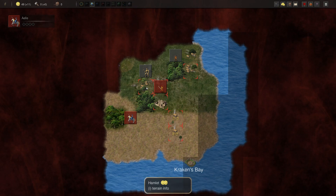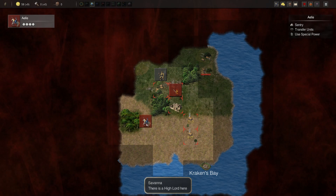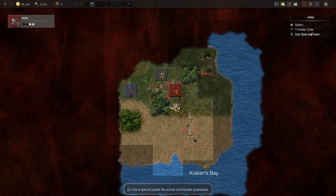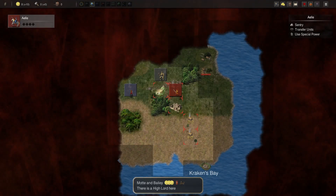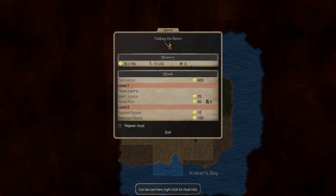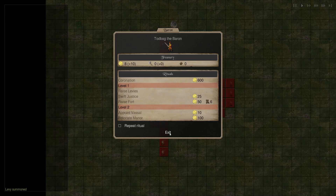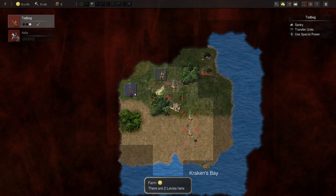We'll do something here at the hamlet to show off what we can do. We've got enough gold. I want to show off a special power. The High Lord can raise levies, use swift justice, and raise forts just like the Baron. I'm going to hit Raise Fort — now the hamlet has walls where it did not before, and it makes an extra gold for us. Fantastic. Our lord will come here and use Raise Levies — now these guys will defend those walls for us. Chances of bandits taking this are very slim.